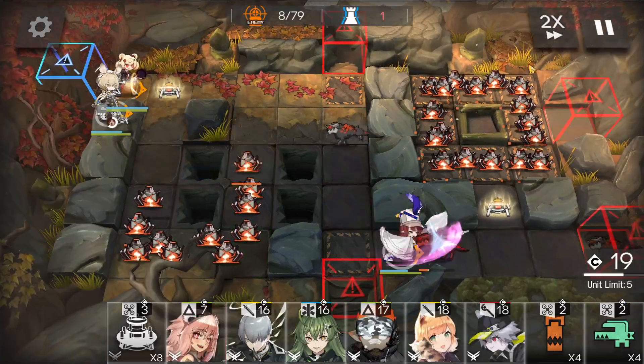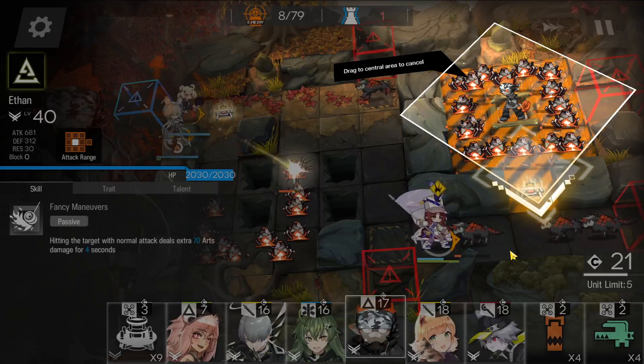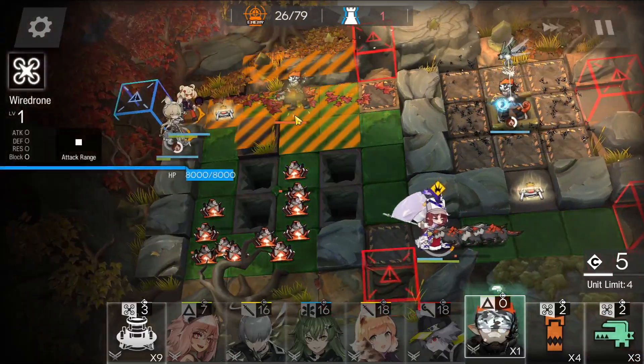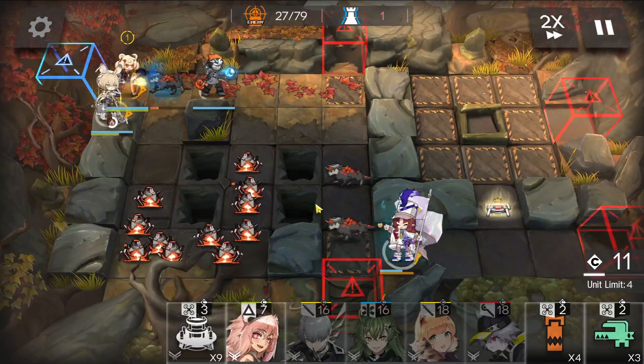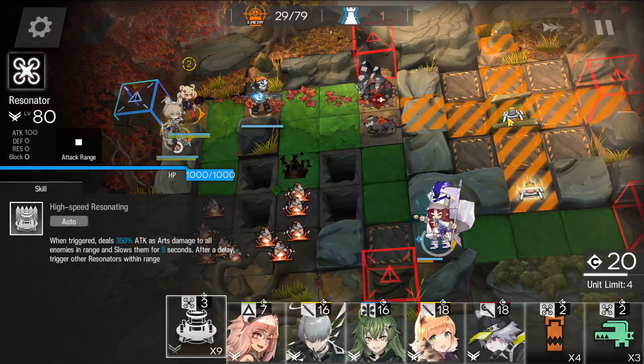Let's wait until we have like 19 DP. Okay, so we're going to bring out Ethan facing down — Wirebug. Relocate Ethan right away. Oh, I guess they'd kill him right away — no big deal. Have him face right. Myrtle's skill. And let's just leave a surprise for the enemy over there.